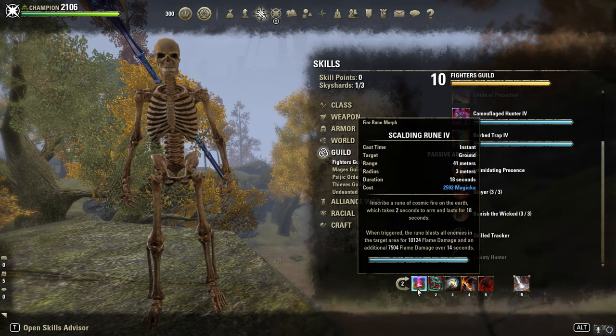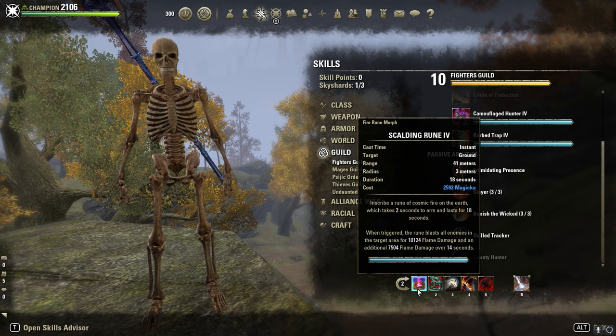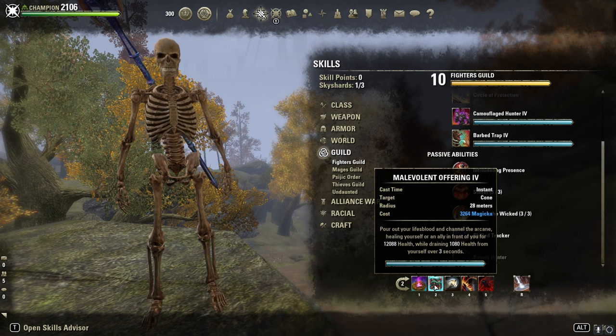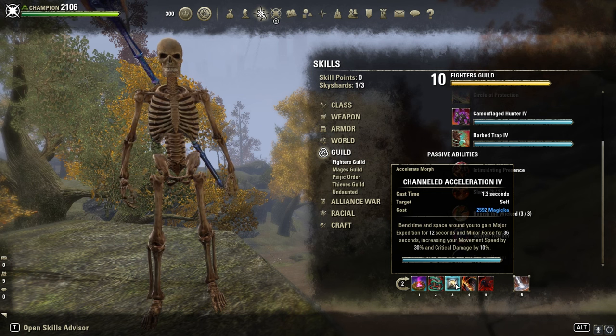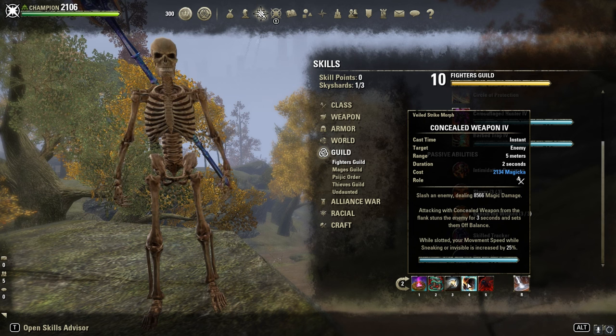Back bar: Scalding Rune — with this skill we can trigger Dark Convergence if we don't have our ultimate up. Then Offering, just in here. Channel Exploration for Minor Force, 10% extra crit damage. Concealed Weapon just for the 25% movement speed.